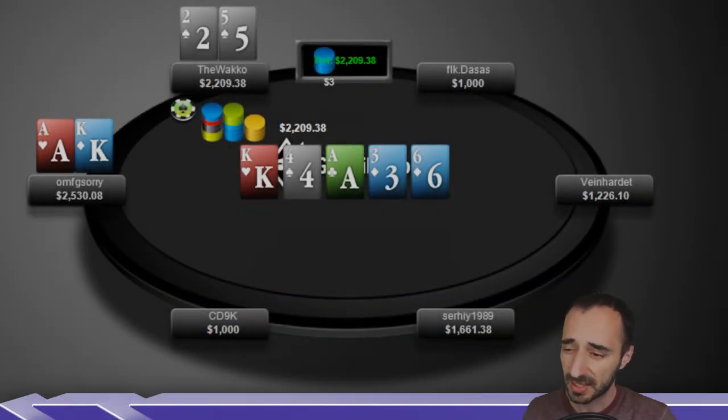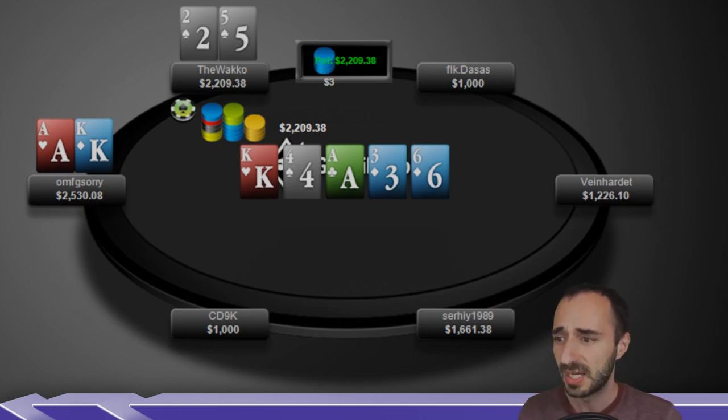Even though the Redline course doesn't touch on this exact spot, it will explain the logic of why this is a very good play. omfg_sorry shows up with ace-king — also very well played. Checking as a trap on the turn, maybe planning to check-raise, but when his opponent polarizes so much he checks down. This seems like a hand that's tough to imagine folding. Well-played hand by everyone, no mistakes — five-ten guys, limit of the soon-to-be best players in the world.